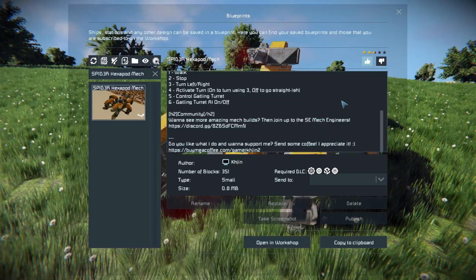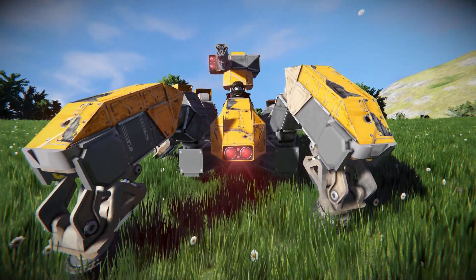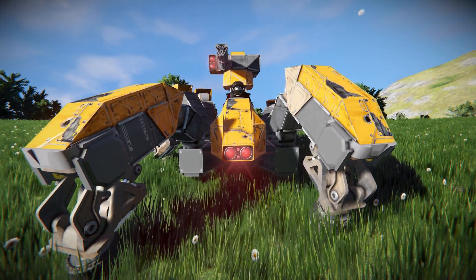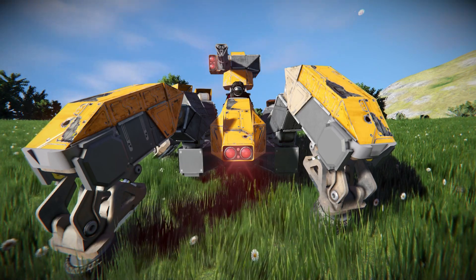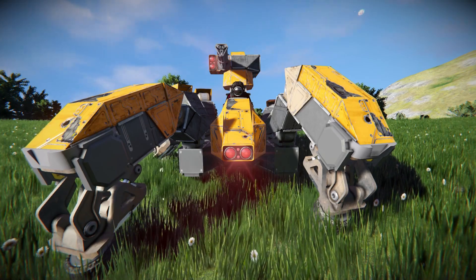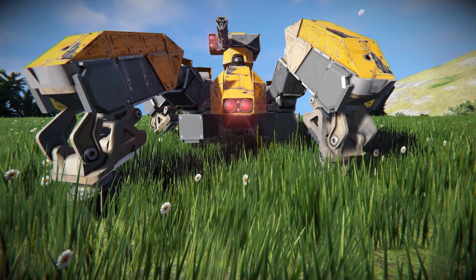Coming around towards the very front of the Spider Hexapod Mech, it's a bunch of orange and dark grey steel blocks making up the main body and the entire vehicle. We can also see two red spotlights — one on the side of the gatling gun and one on the front of the vehicle — to light up the darkness. Just below there we've got a lone gyroscope to help move this thing around.